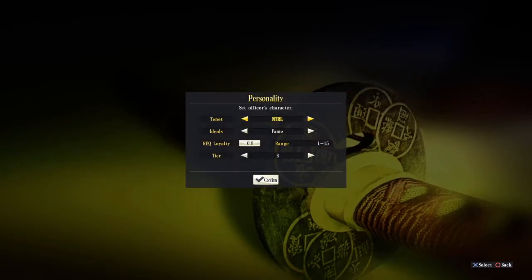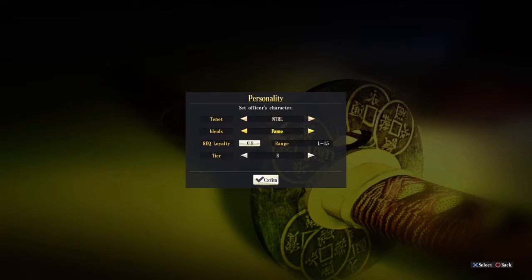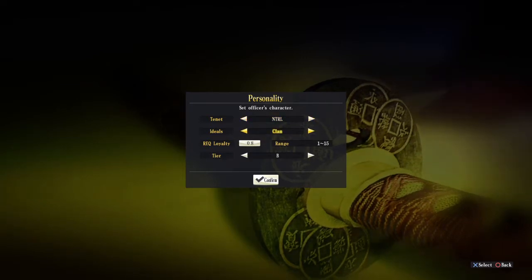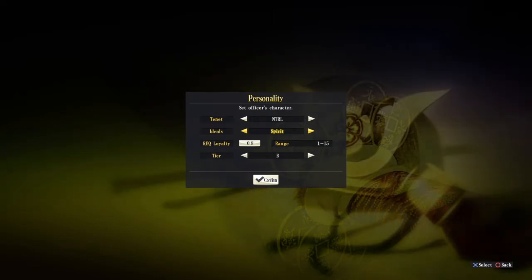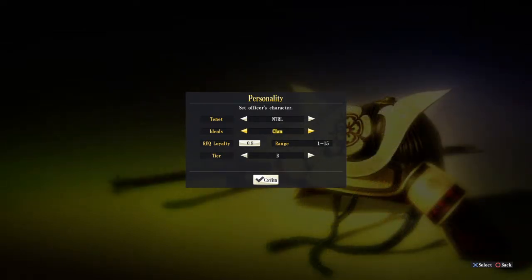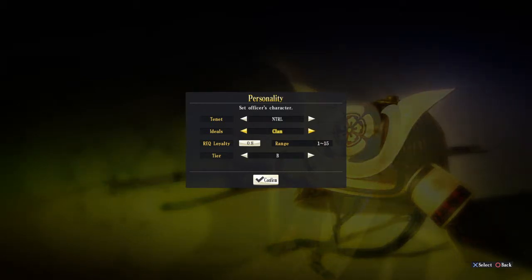We go to Personality and there are three types — let's go with Neutral. Then we pick their 'Ideas': Fame, Clan, Talent, Profit, Justice, or Ambition. I usually go with Clan. Then there is 'Required Loyalty' — this determines the loyalty threshold needed for this officer to remain loyal.